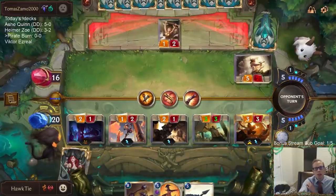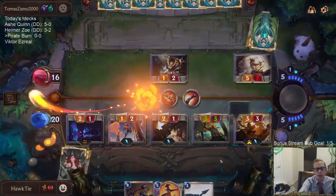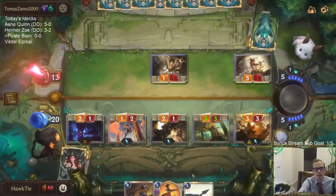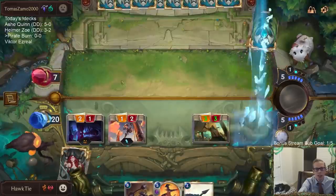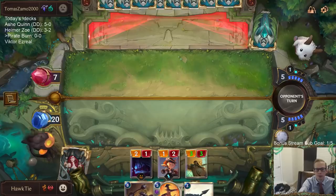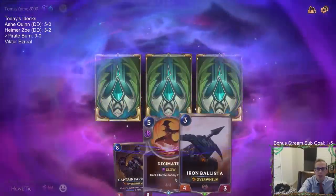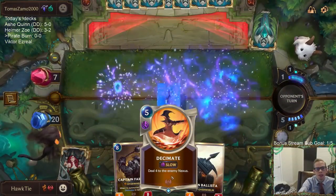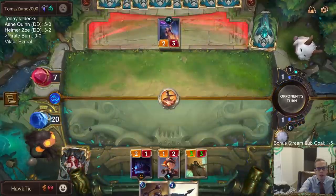That will kill Misfortune with the block. Our deck's all about just getting all the damage in as possible. They just healed our nexus for seven — good thing they did because they're down to seven. I can either Decimate or play this Iron Ballista. I might as well just Decimate because maybe we top deck another Decimate. Having the four three in play isn't that big a deal.